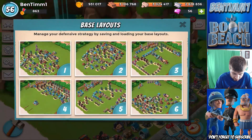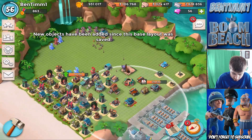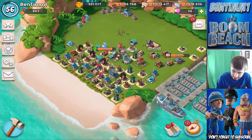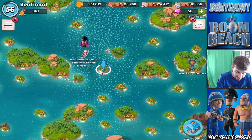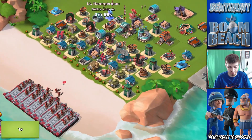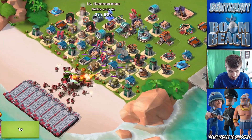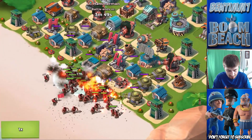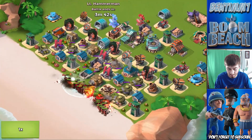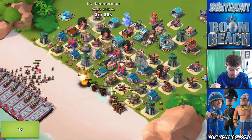Next week I'll make a different layout. But for now we're loading the Hammerman base — putting the shock blasters up at the front. I think we'll do alright this time, I hope we win. Here we go, dropping the troops. We want to melt the heavies instantly because those are the nuisance. With the shocks now in play, everything is raining down on these troops — it's a lot better than last time because the shocks are actually at the front of the base. Once the heavies go down it'll be smooth sailing from there.